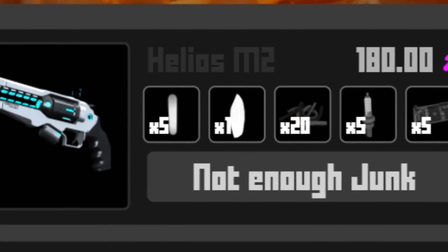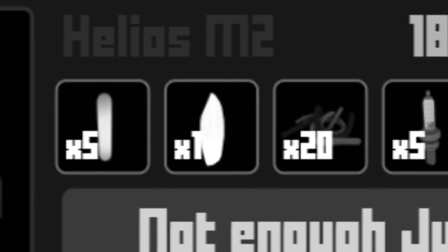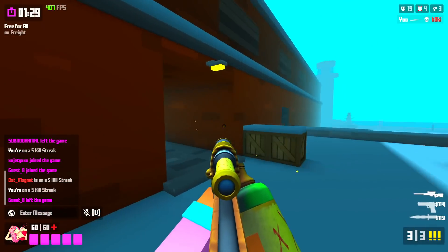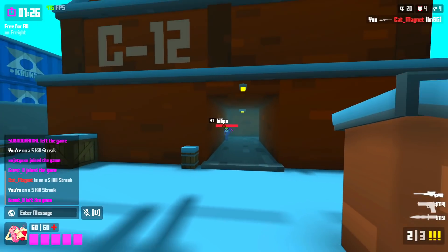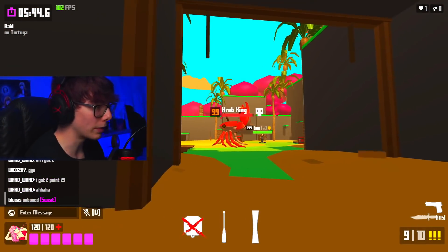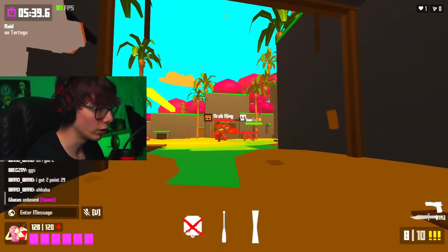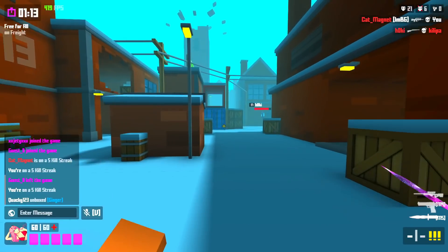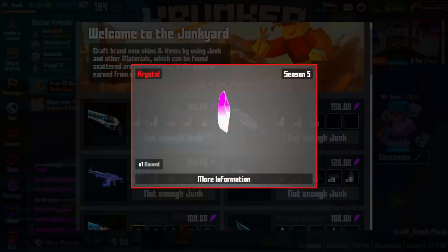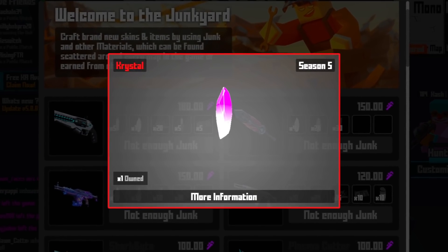Now another very rare item that you are going to need to craft a lot of these brand new contra skins is soul shards. Soul shards are debatably even rarer than uranium — I've seen absolutely nobody in my games get them so far — and the way that you get them is simply by playing the brand new raid event. If you beat the raid event you have a chance at getting a random drop: any of the raid items, or soul shards. Soul shards aren't the only craftable item from raids though; you can also get crystals, which are basically the relic version of soul shards.